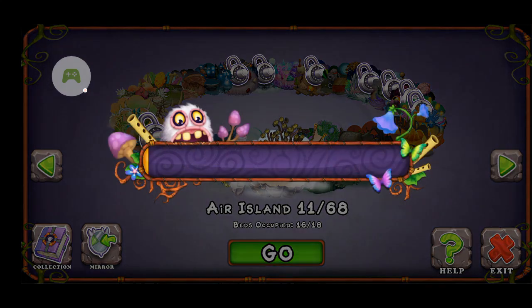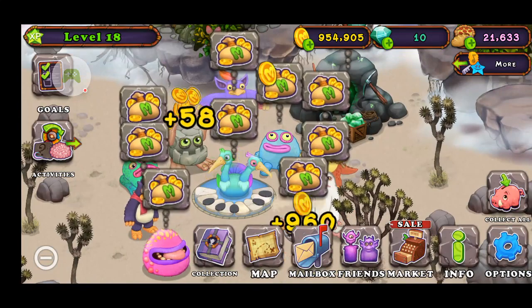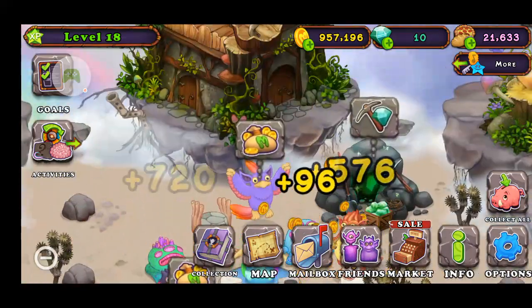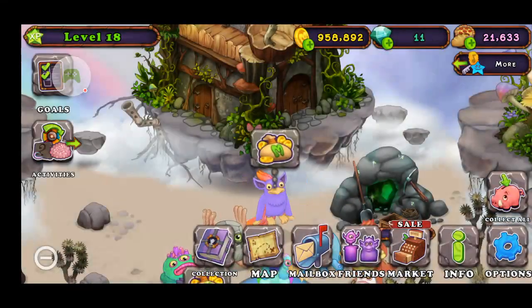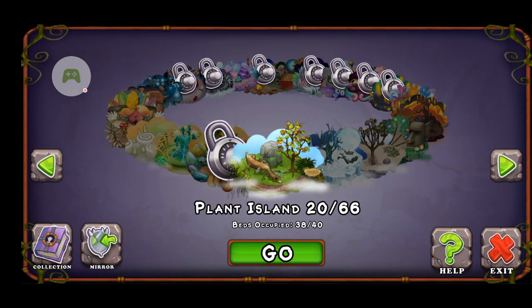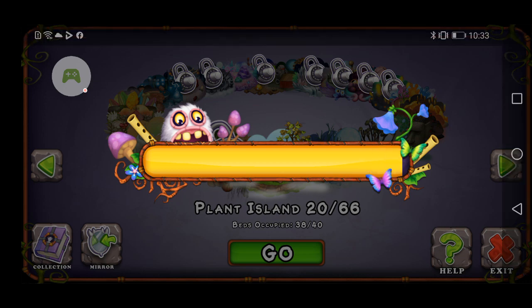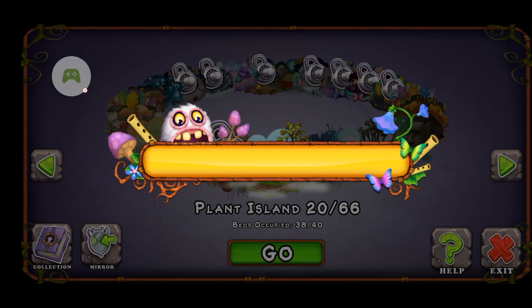Let's go on to Air Island and Water Island. I'm just gonna put a mine — some diamonds. I mean, Plant Island. I'm just gonna put something on Plant Island, not on Air Island. I mean, not Water Island — I'm getting confused. I'm gonna put it on Plant Island.